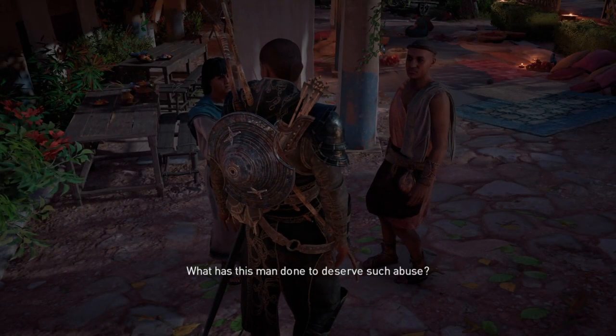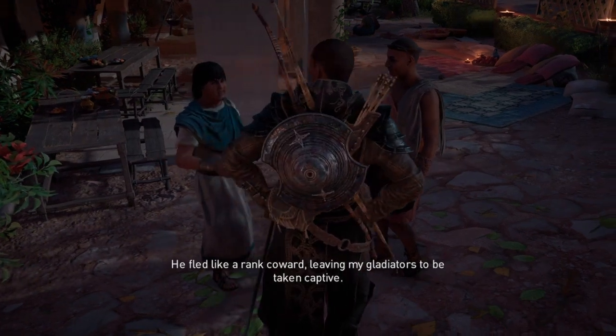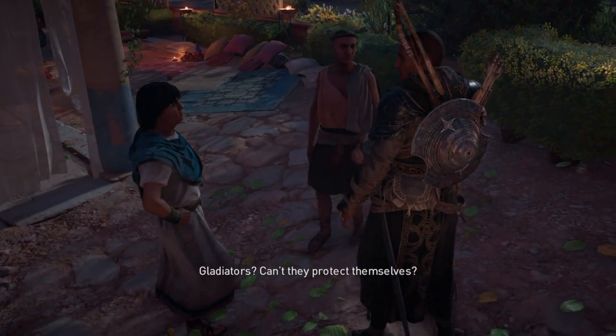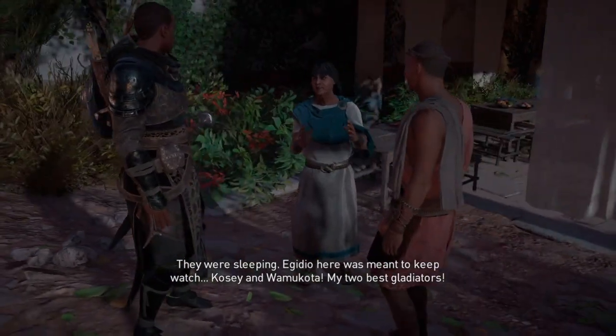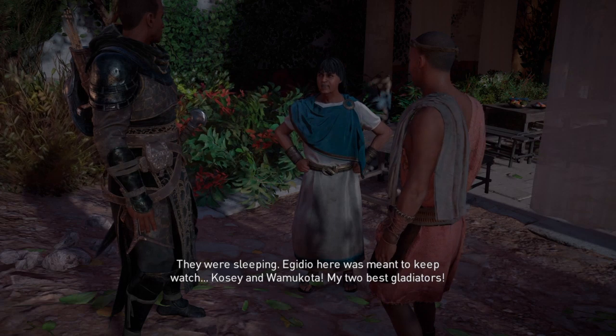What has this man done to deserve such abuse? He fled like a rank coward, leaving my gladiators to be taken captive. Gladiators? Can't they protect themselves? They were sleeping. Egidio here was meant to keep watch. Kosei and Wamukota — my two best gladiators!